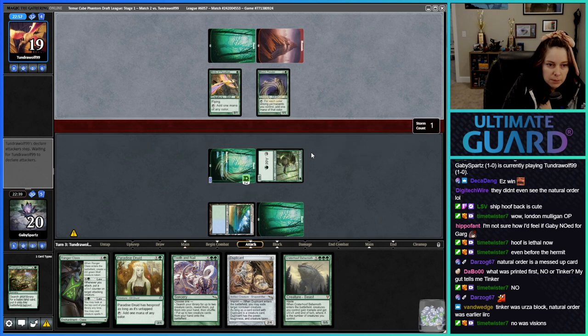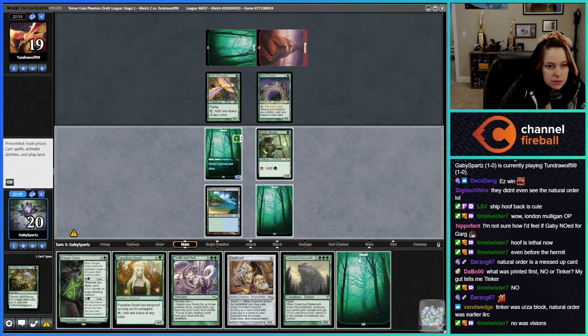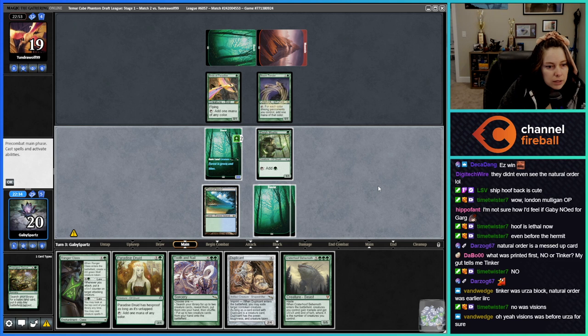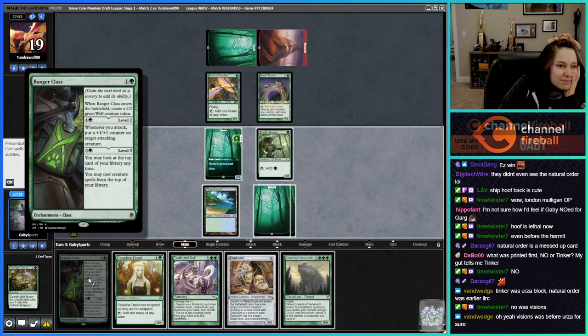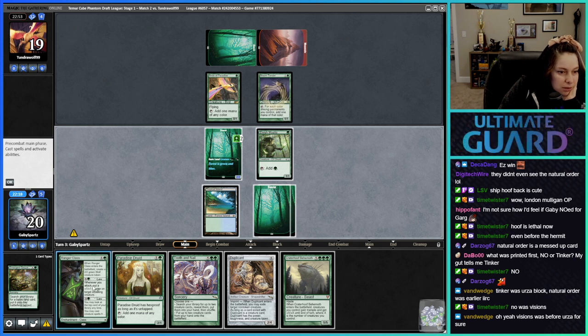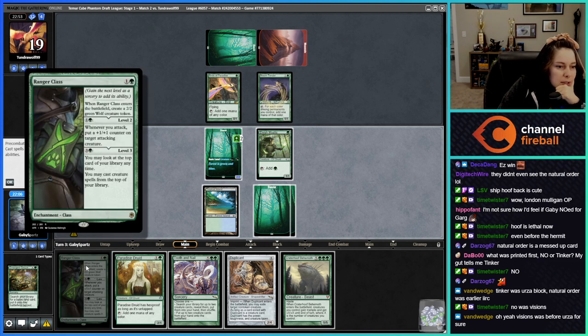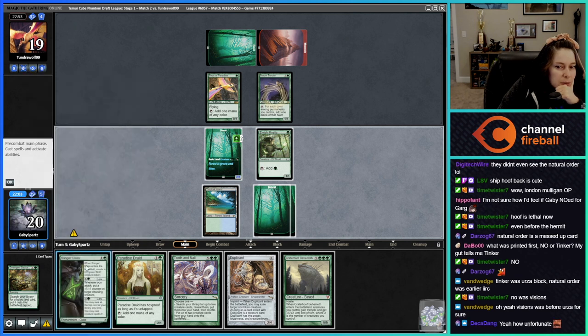They're also just on the ramp plan — I feel better about our Emergent Sequence given all of this. Sadly we don't have Nissa so they just jam this time. We could go Ranger Class plus level up and hit with Elvish Mystic. Or if we don't want to level up, we could do Ranger Class plus Paradise Druid and set up to duplicate something big next turn.